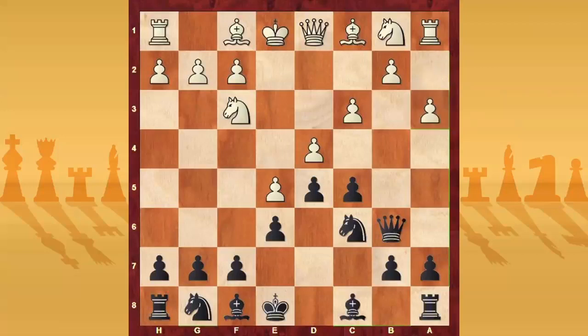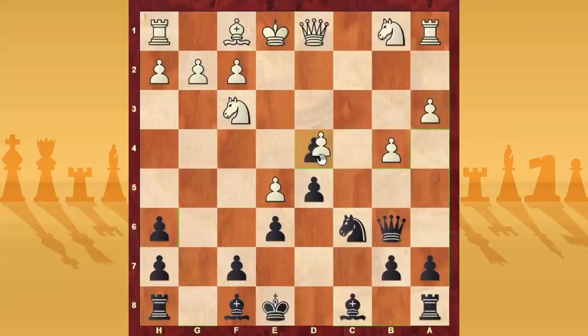Now white plays A3, putting us in a specific variation. My tip is to play Nh6, then B4, C takes, B takes, G takes, and C takes D4. After Bd7, as I said in the last videos, white can play Bb2, H3, or another option is Ra2. We will study Ra2 in this video.